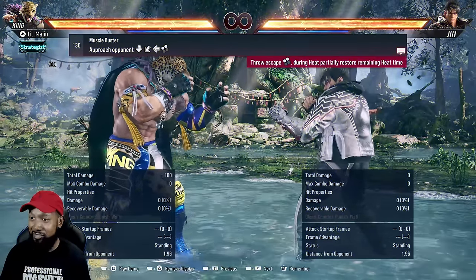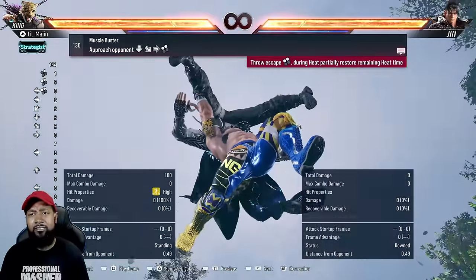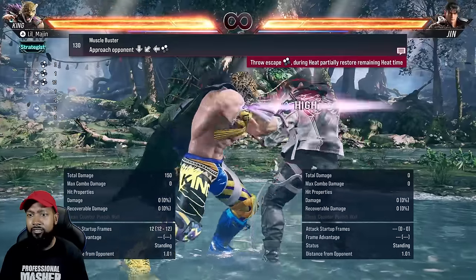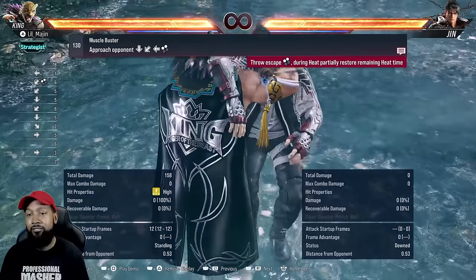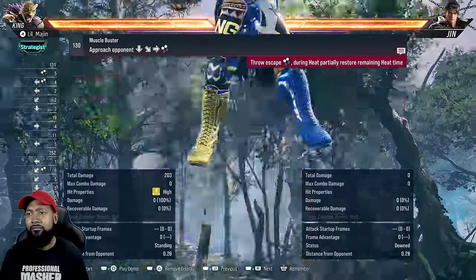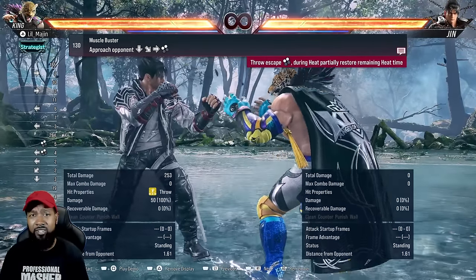Next up is the muscle buster. This throw is really good — it's actually one frame faster than the rest of his one-plus-two breaks. Up forward one plus two is 12 frames, figure four is 12, and even rock bottom is also 12. But muscle buster is one frame faster. Huge damage — five more points than the rock bottom, so 50.